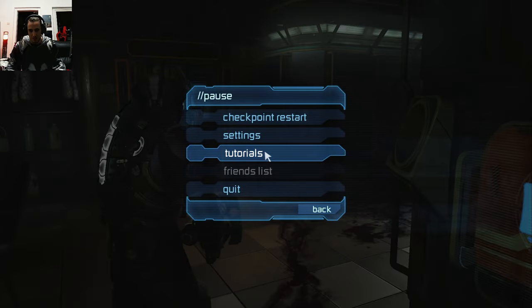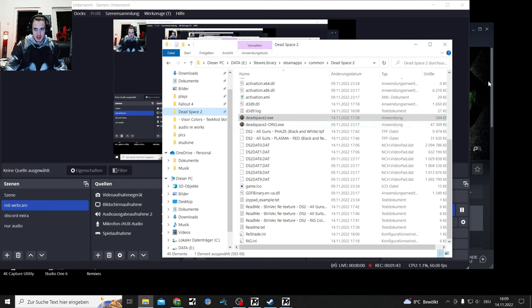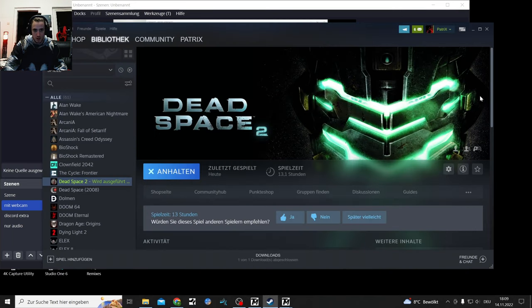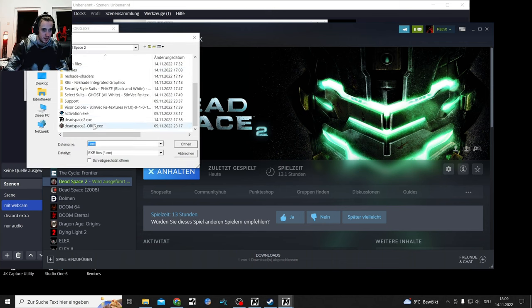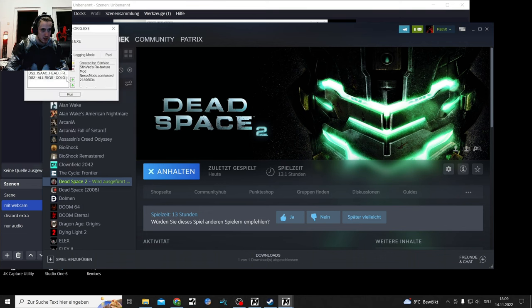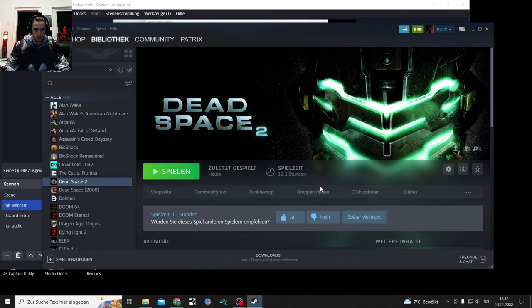Let me close down the game and show what happened. So I renamed it and now it has the Dead Space symbol. What happens when you press play is it will open TexMod, and then you have to select the Dead Space 2 Origin exe. Then select the mods, and when you press Run the game starts and you get into the game with the mods on. I'm gonna test some more and see if I can figure out some more stuff, then we'll cover the rest - the suits.